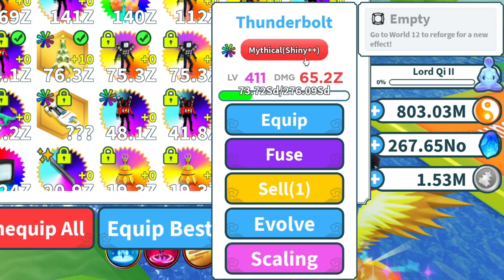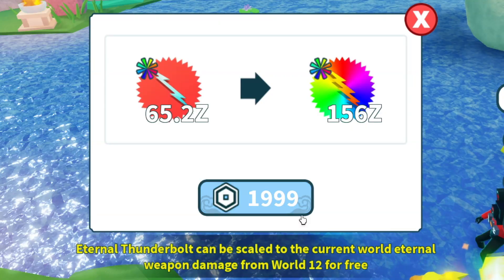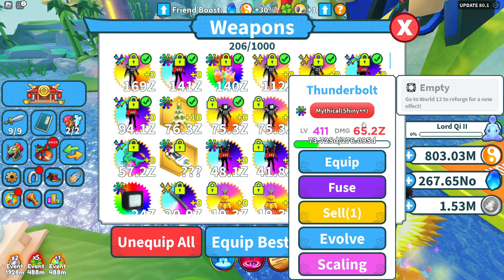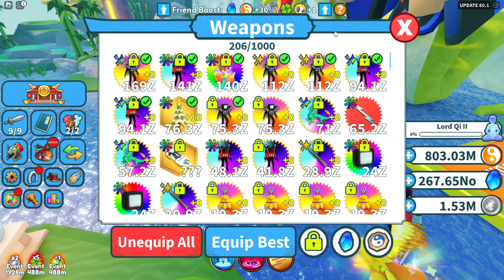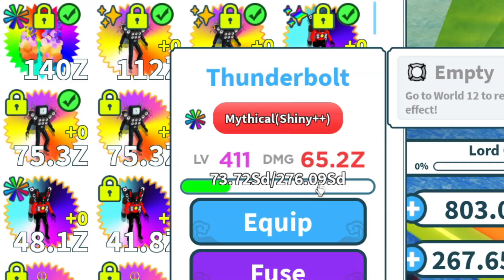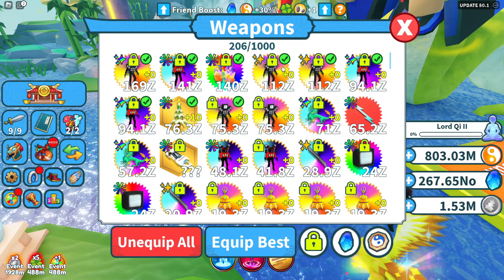Right now, mine is a Mythical Shiny++. You could scale it from the beginning and you could also evolve it, but when you evolve it you got to pay the little Robux, but you could also use the spars to evolve it from regular into a Shiny into a Shiny++. We did that. We got the Thunderbolt in a nice place — it's at 276 SD, pretty much close to everything else that we have.